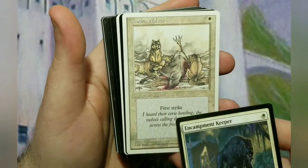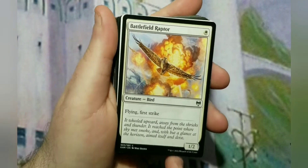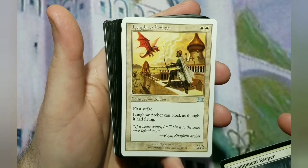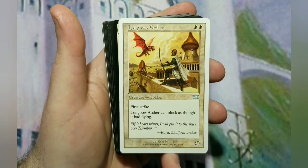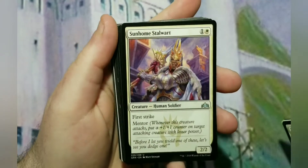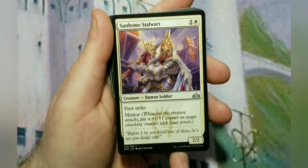Tundra Wolves is just a generic 1/1 but it has first strike. There's also a flying first striker for 1 that's a 1/2 — very pushed as far as power creep. Longbow Archer is a 2-cost 2/2 first striker that also has reach, so it can block as though it had flying — that stops one of the weaknesses of green and white against flyers. Sunhome Stalwart is again a 2-cost 2/2 with first strike but has Mentor to help buff other creatures. Knight of Grace is a 2-cost 2/2 with first strike and hexproof from black, and if any player controls a black permanent it gets +1/+0, becoming a 3/2.